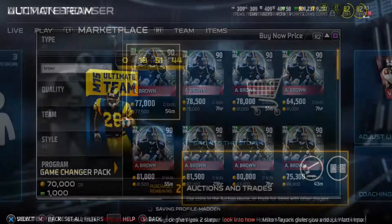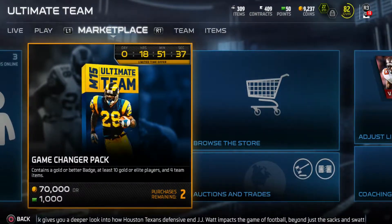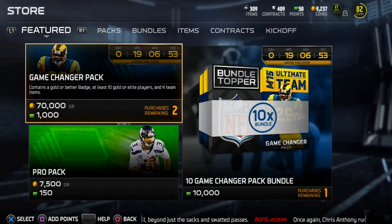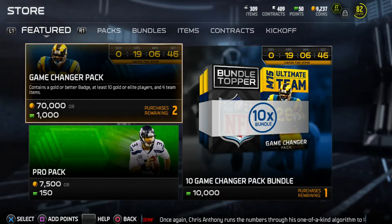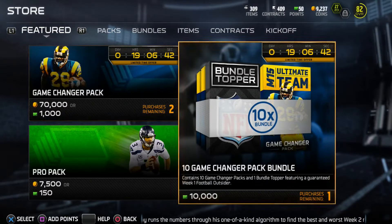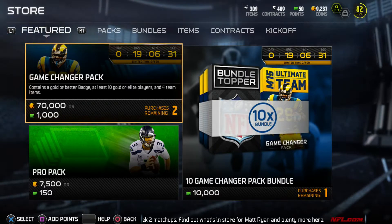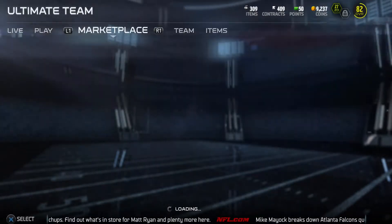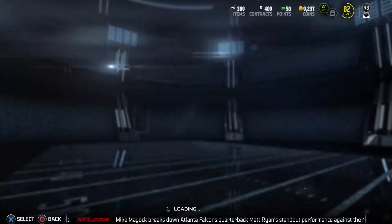Those were some really nice cards for Week 1. Let me show you the game changer packs — I'm not buying one but they're only available for 24 hours. In my opinion it's a ripoff. Don't buy the bundle — don't spend 100 bucks on these. Go with pro packs if you want to spend money. If you're trying to open packs for Antonio Brown's Week 1 Football Outsiders card, the chances of pulling him are very low. I've heard of people opening a whole bundle and only getting three elites — not worth it.